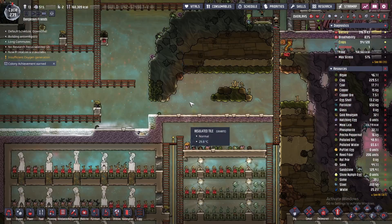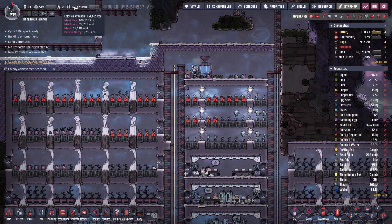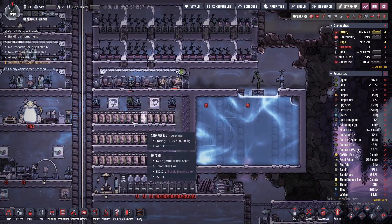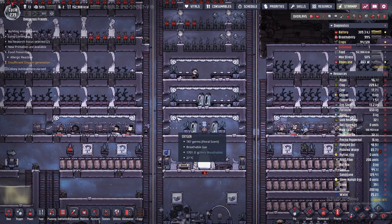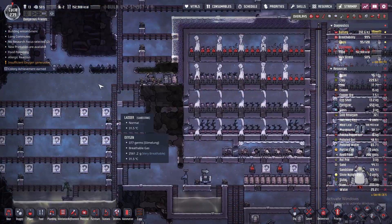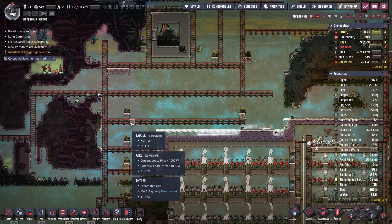Temperatures are going down here — correct, just very slowly. All of that should turn back on and get our food sorted. We are eating more bristleberries than meal lice and I don't have a problem with that — I'd rather them eat the bristleberries so we can build up on the meal lice. Once we handle our power and get everything powered up, we are going to start handling our polluted oxygen and getting some ventilation systems going so we can reduce their stress completely.